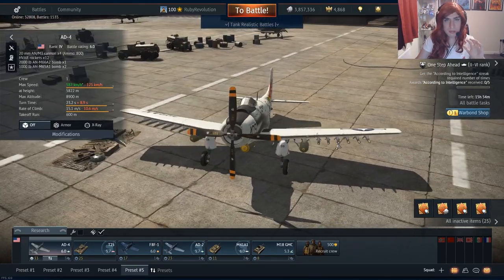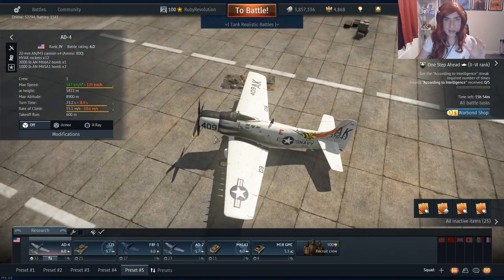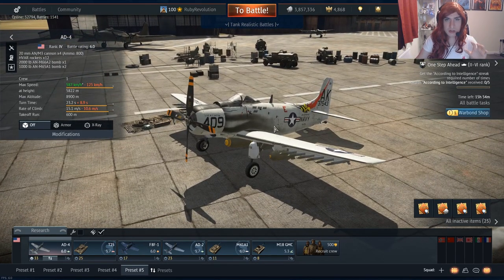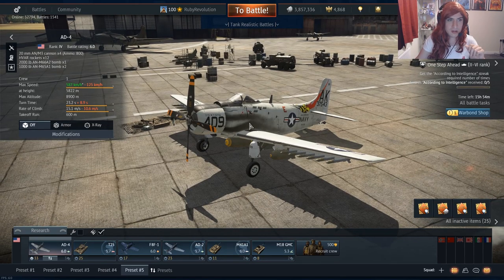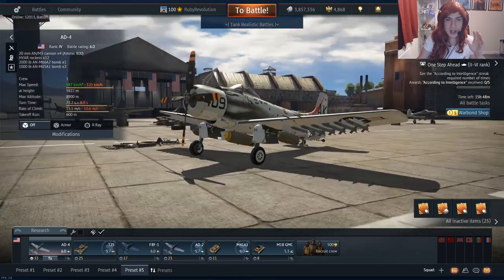You're not going to be able to compete with those higher tier propeller driven planes, but if you get the jump on them with those 20mm cannons, you're definitely going to do a lot of damage. You can get the guns on target — it's definitely capable of holding its own, the AD Sky Raider. It's a real testament to how good this aircraft is in the ground attack role.